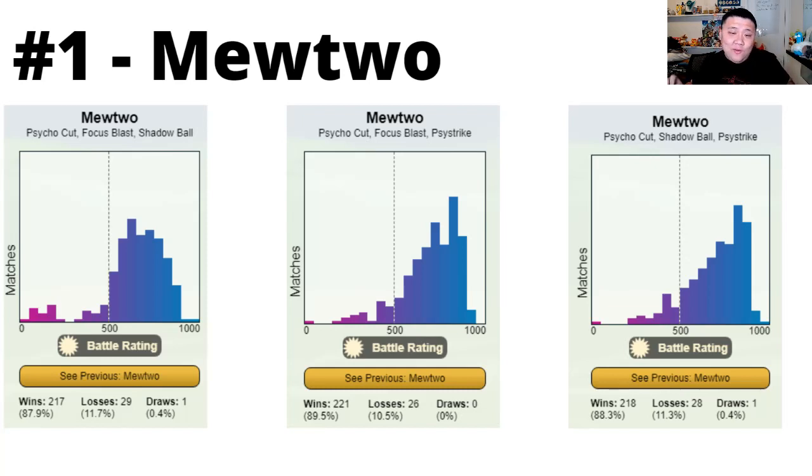Mewtwo actually beats Dialga in the one shield as long as you go straight Psystrike — shield the first Iron Head and you'll land that third Psystrike to KO Dialga, just barely. If you're looking for a consistent performer, Psycho Cut, Shadow Ball, and Psystrike is your top choice. If you're looking for great closing power, Psycho Cut, Shadow Ball, Focus Blast is absolutely amazing — probably one of the best closing combinations in the Master League meta. If you want high bait-dependent wins, Psycho Cut, Psystrike, Focus Blast is amazing because Psystrike is 10 energy cheaper than Shadow Ball, giving you more ability to land that Focus Blast nuke.